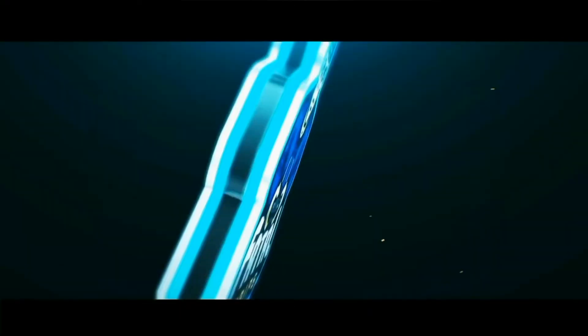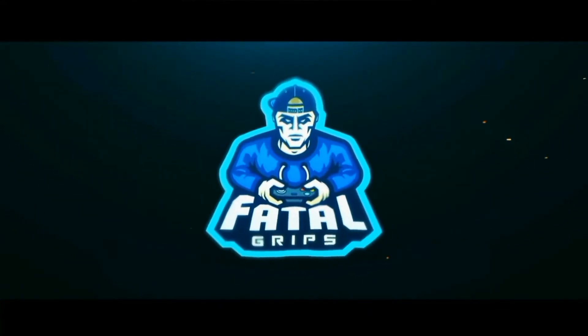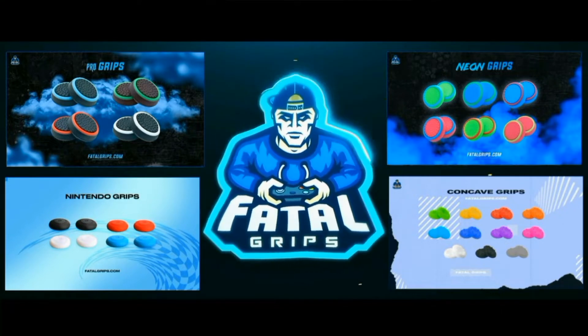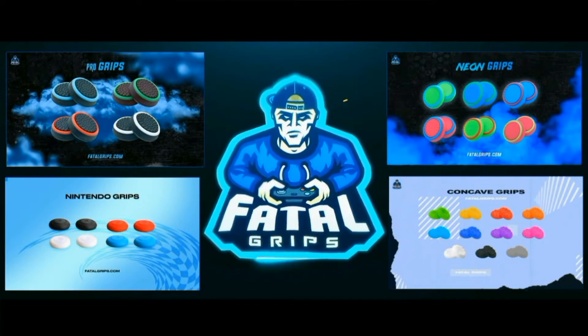Also guys, if you're looking to accessorize your controller and give it a new and improved look, then check out Fatal Grips. They do joystick grips and controller skins that look and feel amazing. The grips and skins come in an array of different colors and styles to choose from. Use code KN10 to get 10% off at the checkout — the link will be in the description.